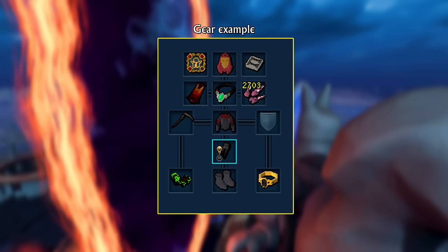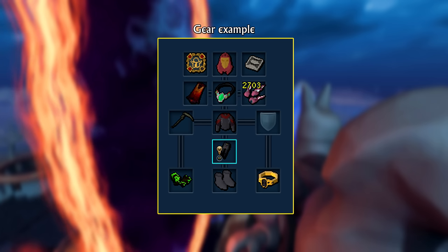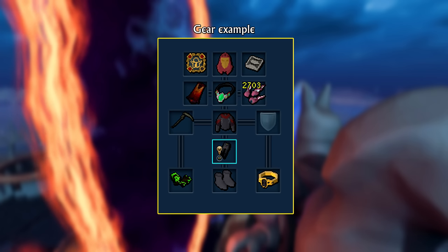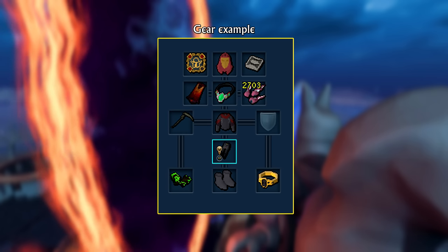The melee setup is fairly straightforward as well. Make sure you're using high-level gear with perks that increase damage output such as Crackling and Biting. As the range of your Dragon Two-Handed weapon special attack can be extended using weapons like a Masuta's Warspear, Dragonrider Lance, or Noxious Scythe, it is obviously recommended to be using such a weapon.